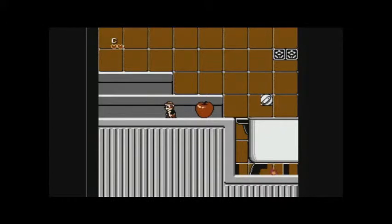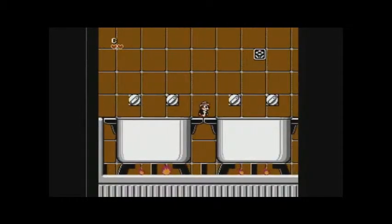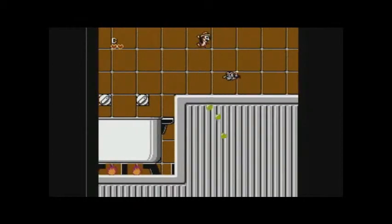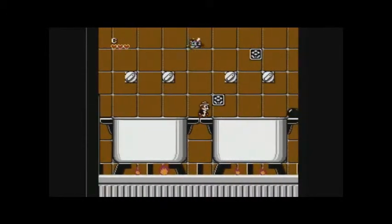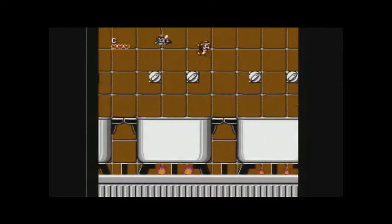By the way, remember a while back I talked about Buzzers and their brethren? Well, ladies and gents, this is Buzz Bomb. Where a Buzzer hovered above you vertically and came down, a Buzz Bomb will fly down to you horizontally. I saw an acorn. Black Balls — spoiler — they're bombs.